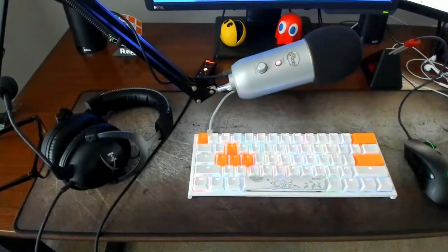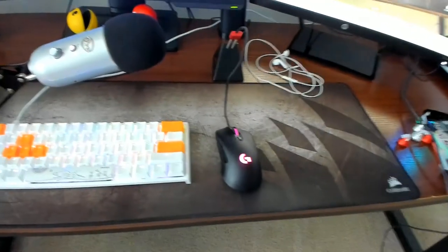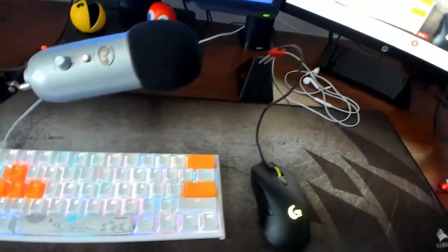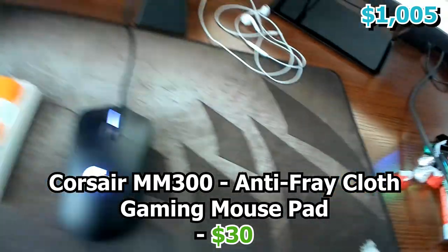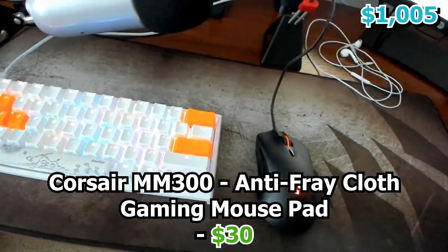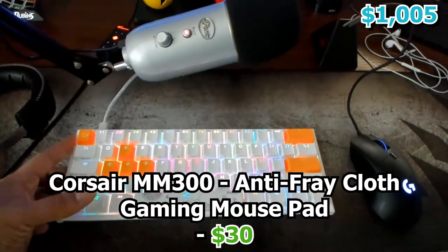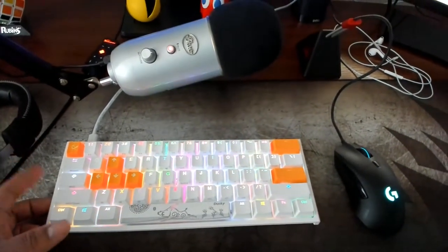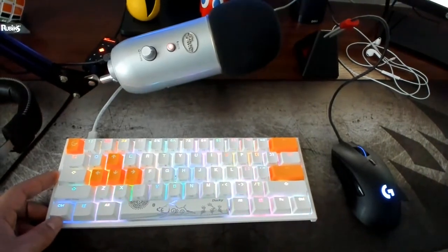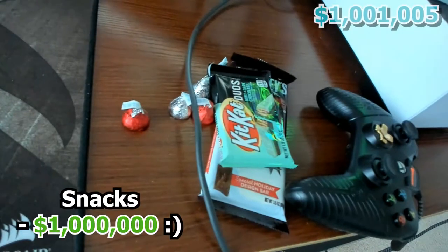For my mouse pad, this is a Corsair extended mouse pad that goes all across the desk. I used to play on a smaller one, but the main reason I got this extended Corsair pad was because my keyboard would always slide across the desk, which I hated. Now the keyboard stays in place and I still have room for my mouse.